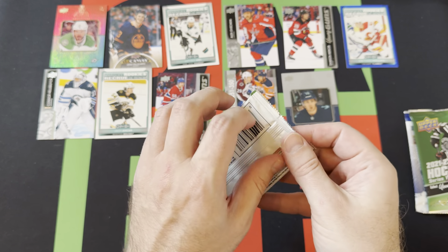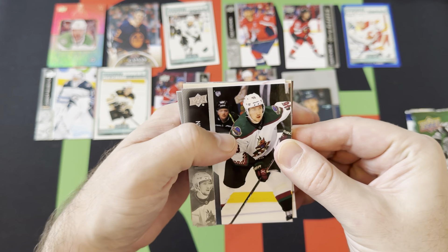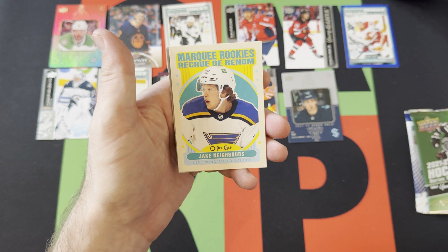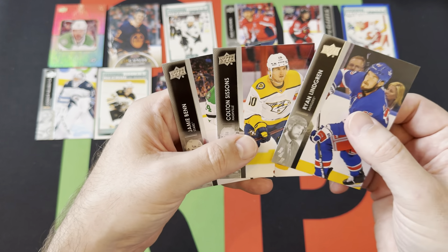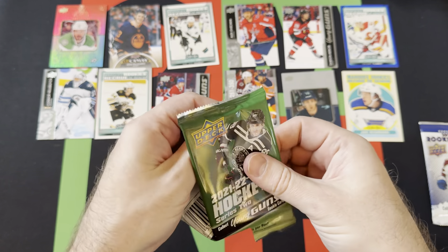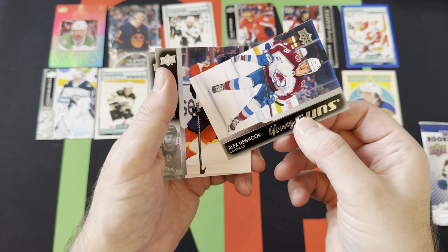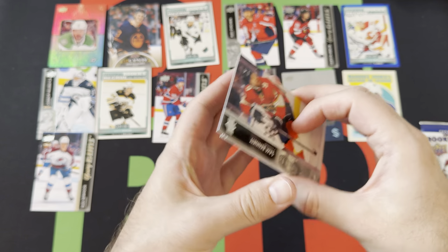A couple more regular packs and then we got that bonus Rookie Class pack. Ilya Lubas, Chris Dreiger, Rocco Grimaldi, Henry Yokoharu. This is the retro design marquee rookie O-Pee-Chee update: Jake Neboer, Ryan Lindgren, Colton Sissons, and Jamie Benn. Down to our final regular pack — hopefully we get an extra Young Guns. Dante Fabreau, Owen Tippett, Bowen Byram. We do get an extra Young Guns: Alex Newhook! Sam Bennett, James Henry Bike, Ryan Nugent-Hopkins, and Jonathan Drone round things out.